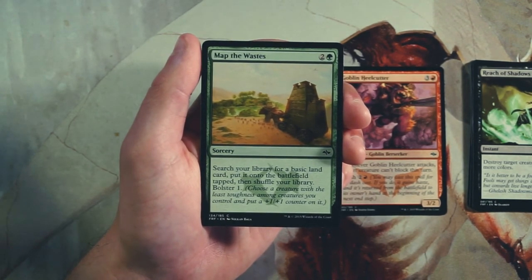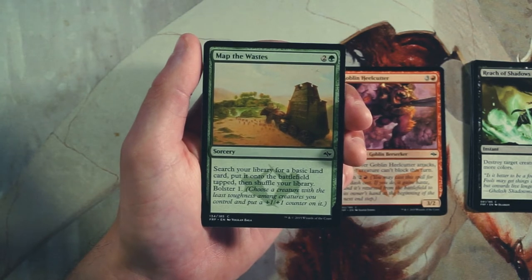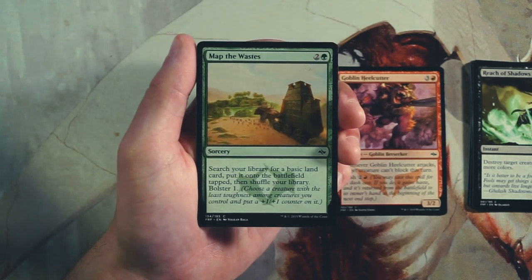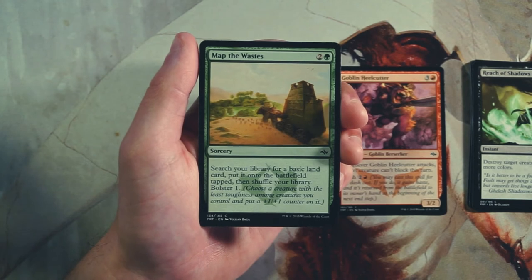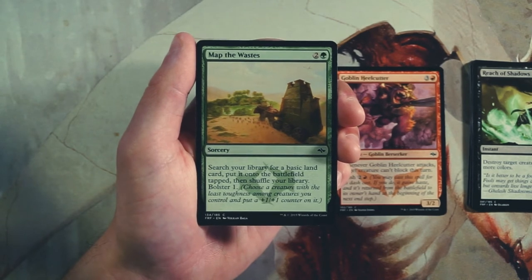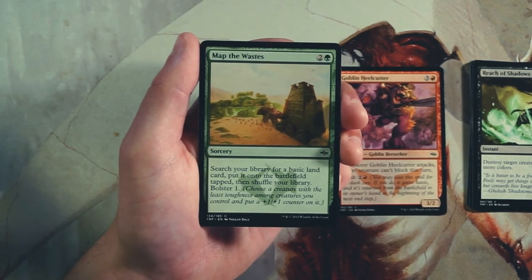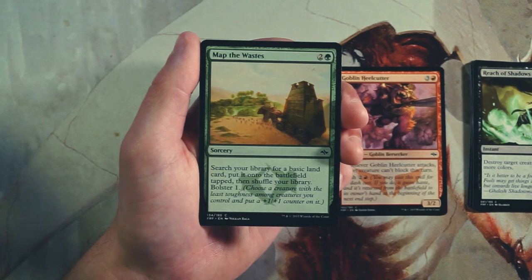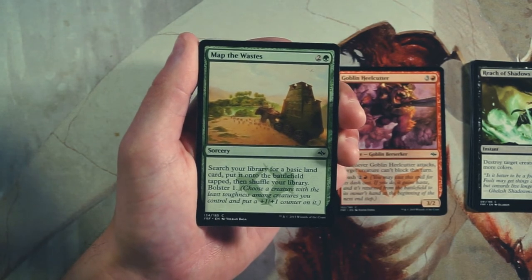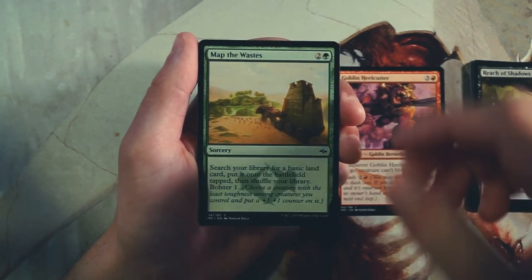Map the Wastes is a sorcery for two and a green — search your library for a basic land card, put it onto the battlefield tapped, shuffle your library, then bolster one. Bolster lets you put a +1/+1 counter on the creature with the least toughness among creatures you control. There are a lot of bolster synergies in this set. It also fixes your mana, which is nice since you're likely in multiple colors. I don't really like it as an early pick though — it just doesn't do enough — but if you're in multiple colors this is definitely the kind of card you want.